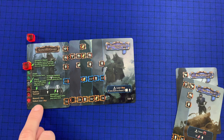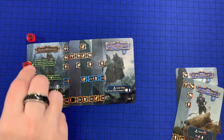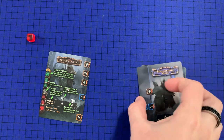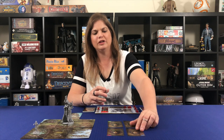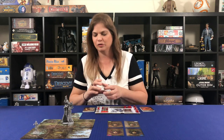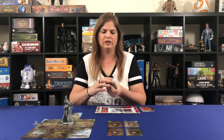Our reward is one reputation — so now we have some. The encounter card goes back to the bottom of the deck and our diplomacy cards are shuffled back into our deck. Next time we might draw the same cards or different ones.